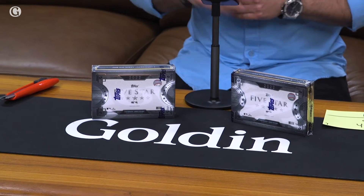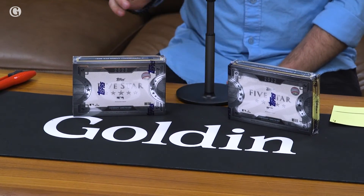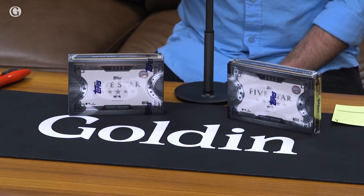Hey guys, welcome back to this month's Grading with Goldin box break. We are ripping two hobby boxes of 2022 Topps Five Star Baseball — super unique boxes, each with only two cards inside, guaranteed two autographs, on-card autographs. Superstars, rookies, cut autos — you name it, it's all in here. Four total winners, four total cards, one card for each winner.